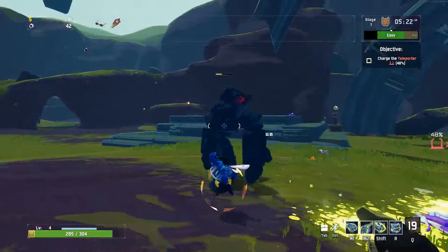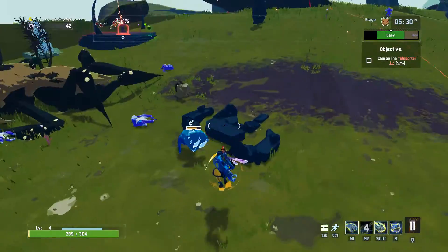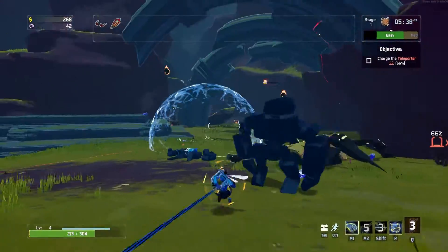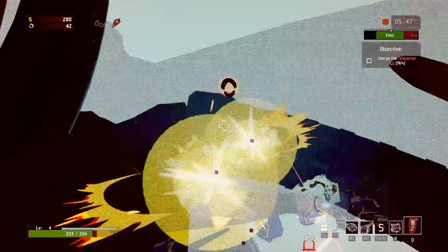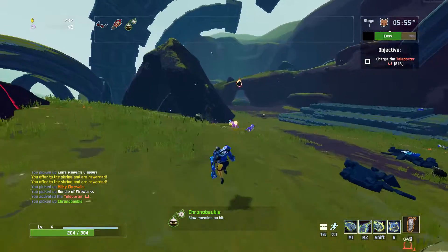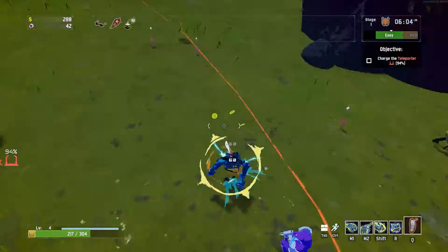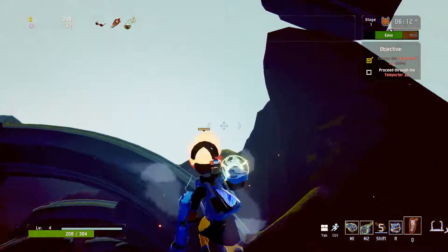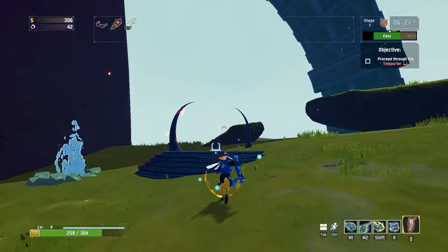I kind of wish the grappling hook and right mouse button were swapped, because it feels like the charge is also a powerful movement skill, but having the grappling hook on mouse two feels wrong. This is so weird - it's feeling like I'm not playing Risk of Rain 2 at all. I'm still trying to get used to what the skills even do, and I haven't really started playing the game for real.